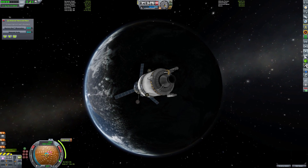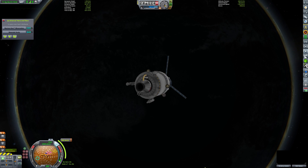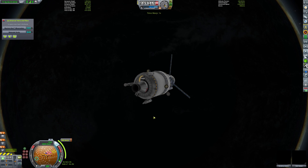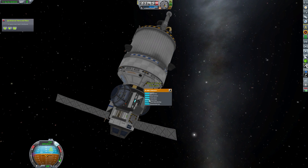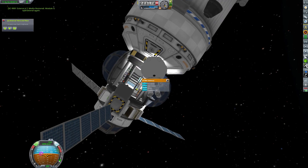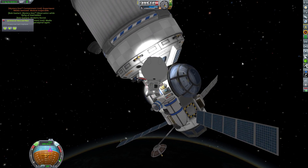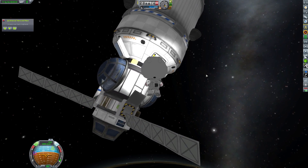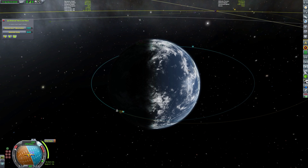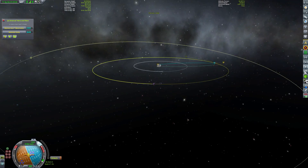Just setting up our burn here to match up with our test vessel. Because we already had quite a high apoapsis after our booster ran out of fuel, our burn here is only around 400 meters per second. Just prior to our burn, we're picking up all of those science readings from the orbital telescope. We also grab Bob out of our vessel for a spacewalk — he's just going to pick up the science from the material study and mystery goo unit, and he can restore both of those experiments so we can rerun them as many times as we want.